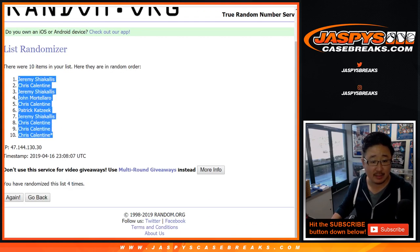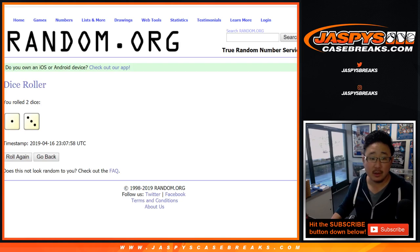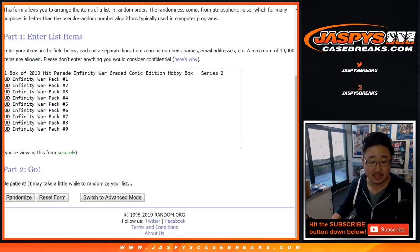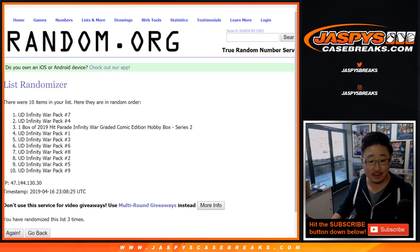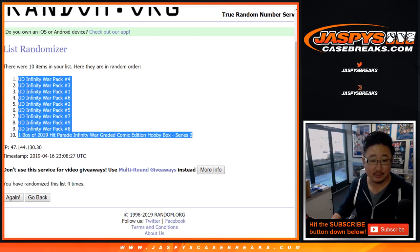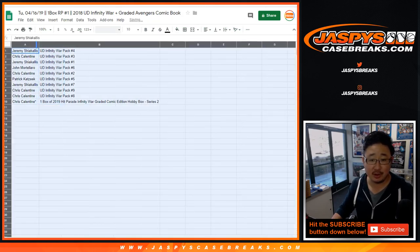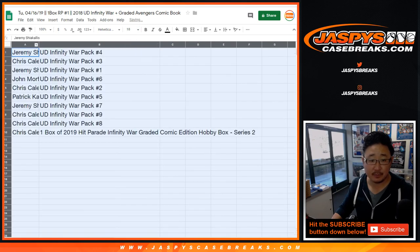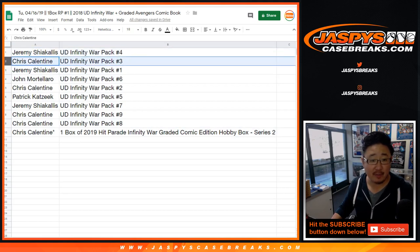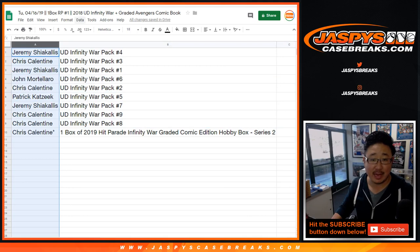After four times, we've got Jeremy down to Chris. We'll open the packs first, then the graded one. One and a three four times for these guys — one, two, three, and four. After four times, the bottom person gets the comic book. There are all the pack numbers right there. So it's Chris with last spot mojo. Congrats to you. Now first, let's see what everyone has in their packs.